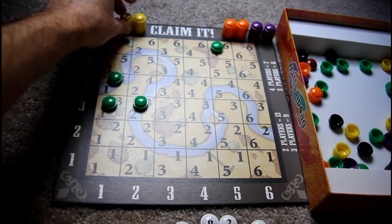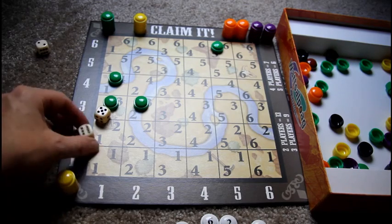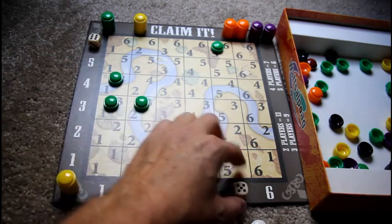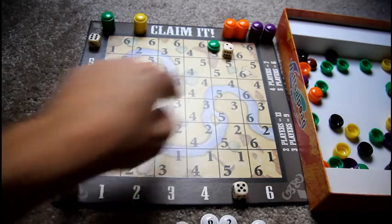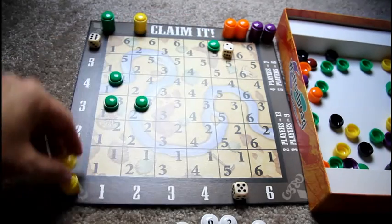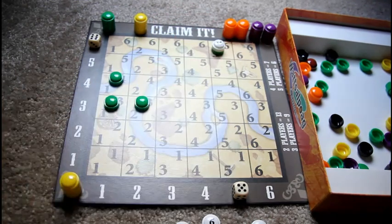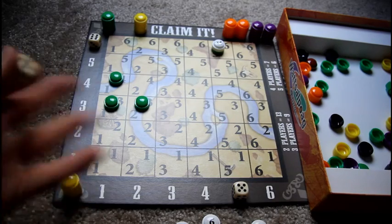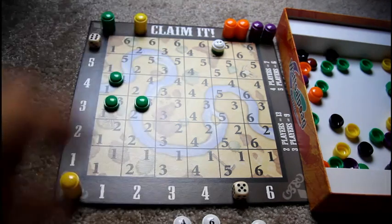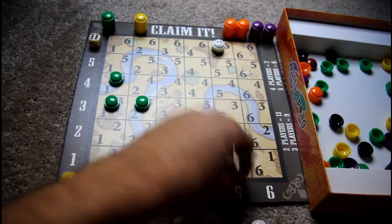He doesn't have a permanent claim yet - you need a claim marker down with your token on top to permanently claim a spot. Someone could still steal these spots. Yellow rolls a two, five, and six. Yellow could go six-five, which lands right where green is, and steal that spot. Yellow places his two squatter token on top of green's marker - but if yellow later busts out, the two gets removed and green stays underneath.